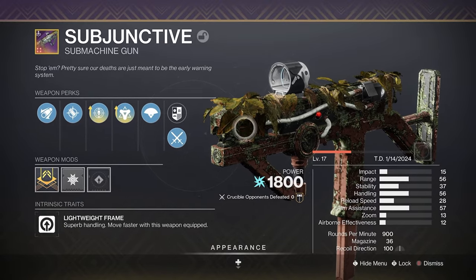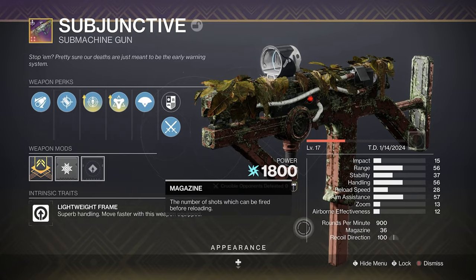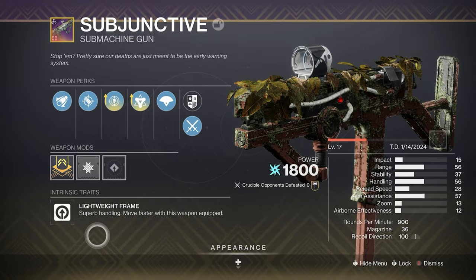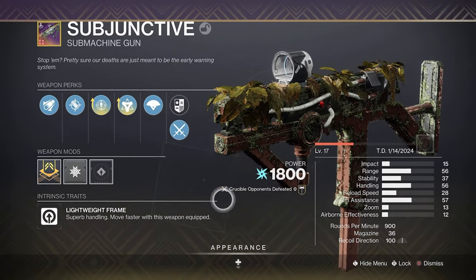The weapon is known as A Subjunctive and is a submachine gun with a lightweight frame that also shoots 900 rounds per minute, meaning this thing absolutely shreds. I'm a big fan of lightweight frames — my favorites are like Funnel Web and Multi-Mach — so I'm pretty excited to try this out.